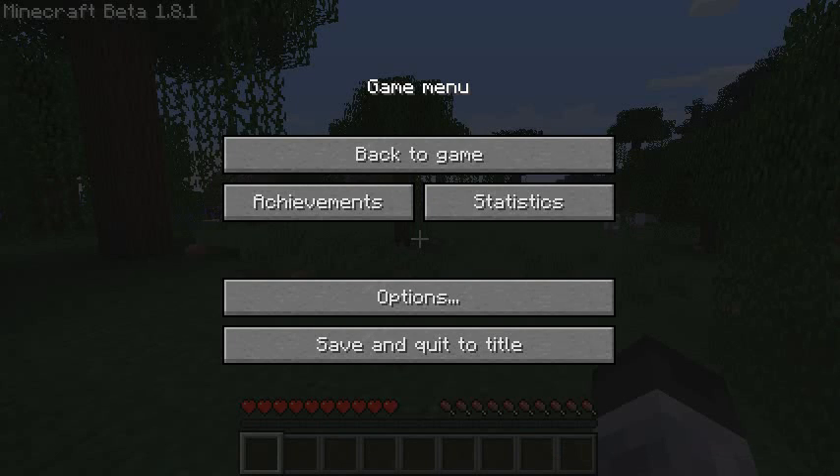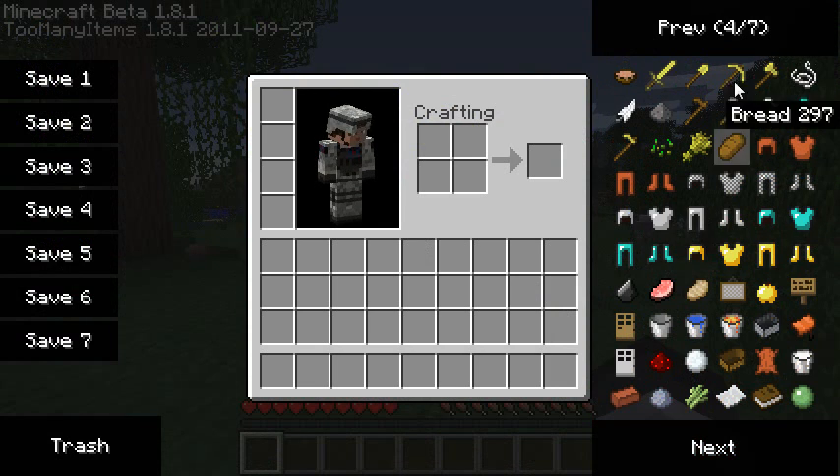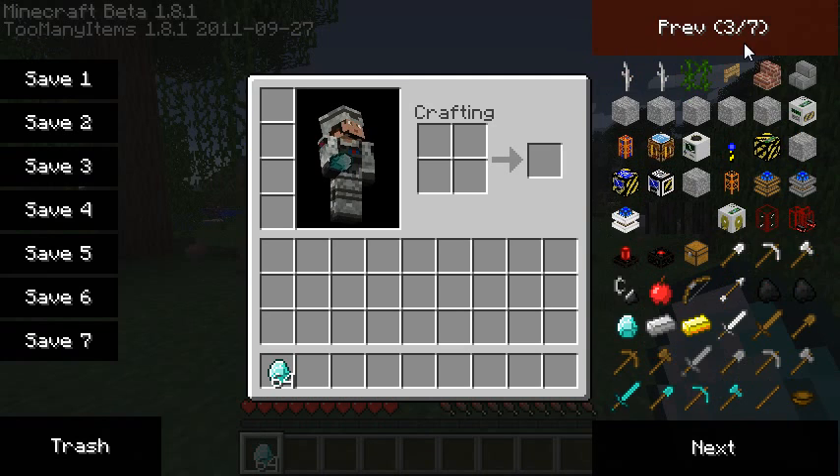Hi everyone! This is Space Toad and this is going to be the last basic tutorial on the new gates and mechanics that have been introduced with BuildCraft 3.0 — basically all of the functionalities. The question is how to craft these things. As I've explained already, these are intended to be used at a later stage of the game; it's not something you have access to at the beginning. Let's get started — I'm just going to use Too Many Items to get whatever is required for the crafting recipes here.